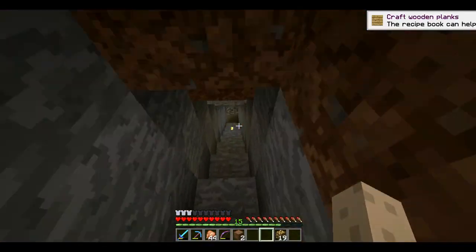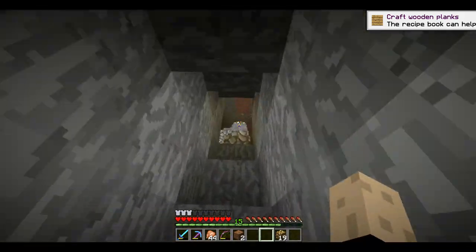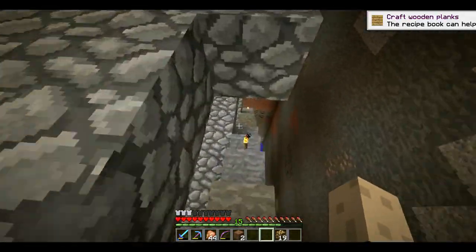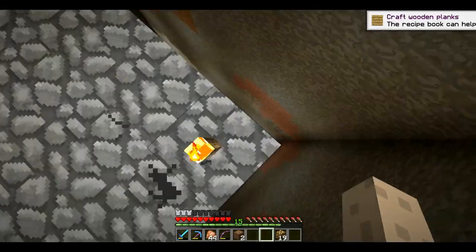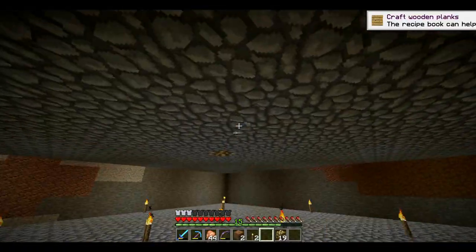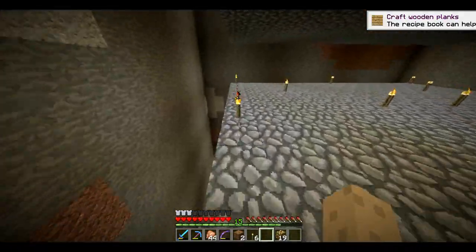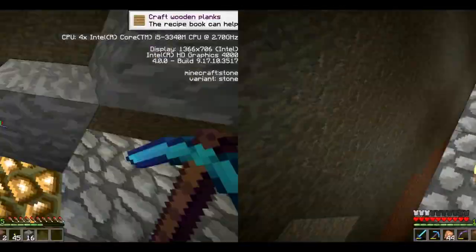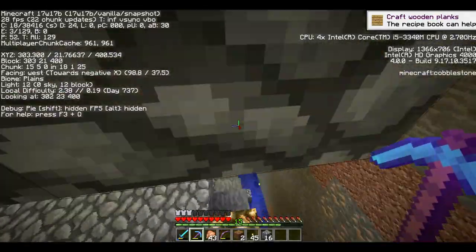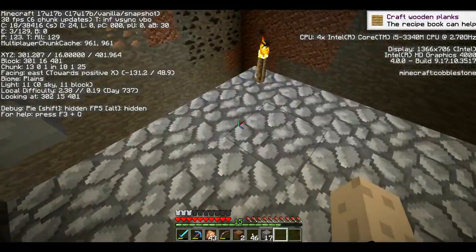I craft wooden planks — the recipe book can help. That's a new feature in the snapshot, but unfortunately it's being annoying. This should be all set. This is full of torches, so this one we have to do, and we don't have to do every single layer — that would be a waste of glowstone, because you've got glowstone on the top as well. I'm gonna come back, use up all my glowstone, and we'll see how far I get. I actually got through four layers.